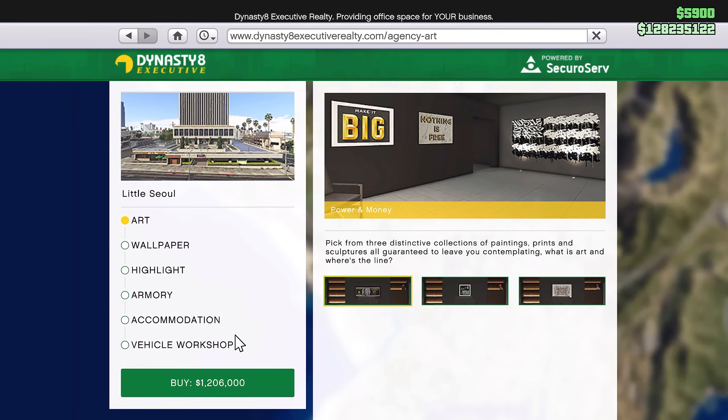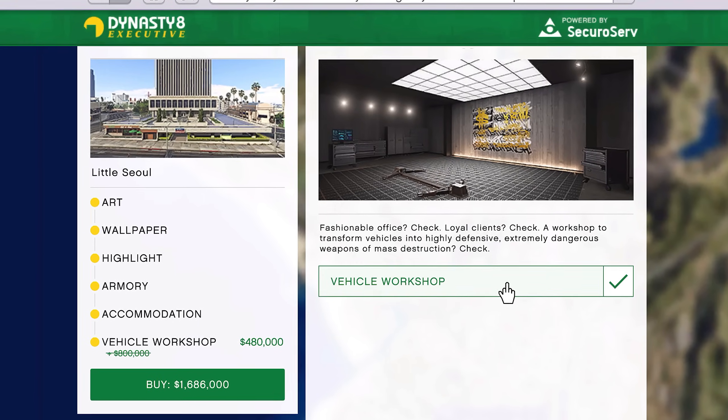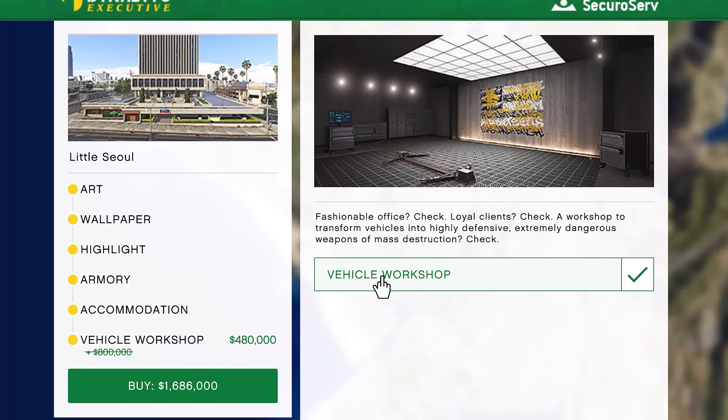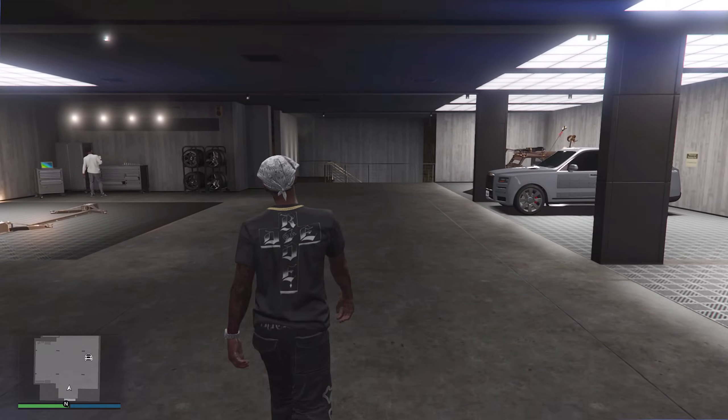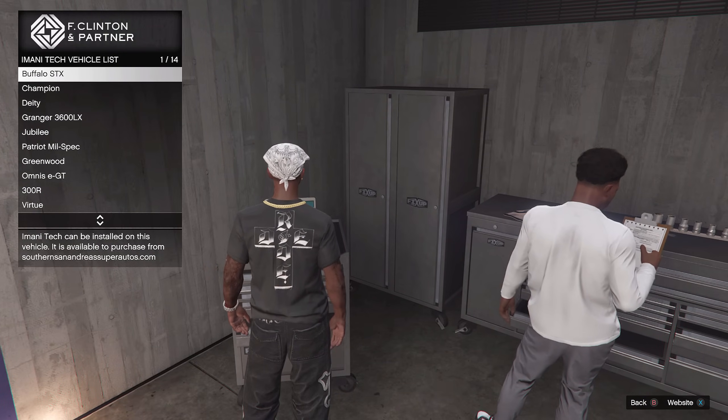Before we start off with the number 10 spot, it is worth mentioning that you guys need to own an agency with the Vehicle Workshop to apply the Imani Tech upgrades. You guys can also run over to the computer in the corner and see all of the Imani Tech vehicles there as well.